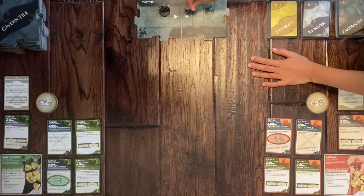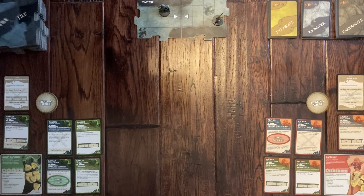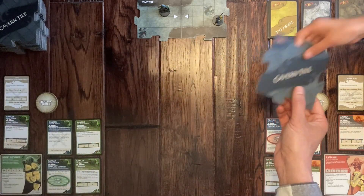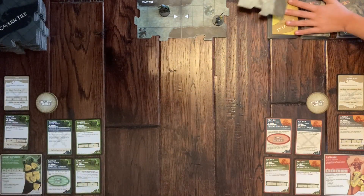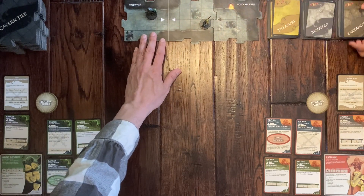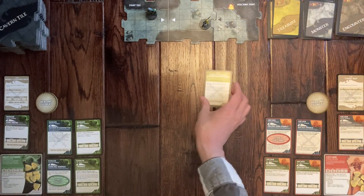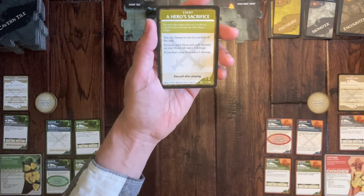Emma moves one, two, three, four, five, six spaces. A dungeon tile is revealed. It has a black arrow, which means we have to pick an encounter card. We drew a special event: Hero Sacrifice. The roof in this section of the cave is weak. One well-placed blow will cause the whole thing to collapse. You can choose to cave in a section of the roof — if you do, each hero and monster on your tile takes three damage. If you don't, the hero takes one damage.